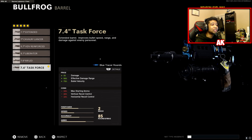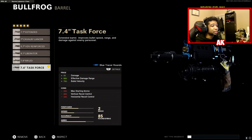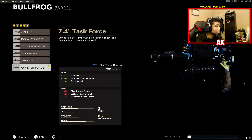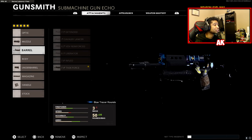The next attachment is the 7.4 Task Force barrel — kind of a no-brainer. It gives you an extra 3% damage, which may not sound like much, but it helps in close-range fights. On top of that, you're getting 50% extra range and 75% bullet velocity, at the cost of some recoil management. If the recoil is a bit much, the next best option is the Liberator, which gives you 100% bullet velocity — basically turning it into a hitscan weapon.